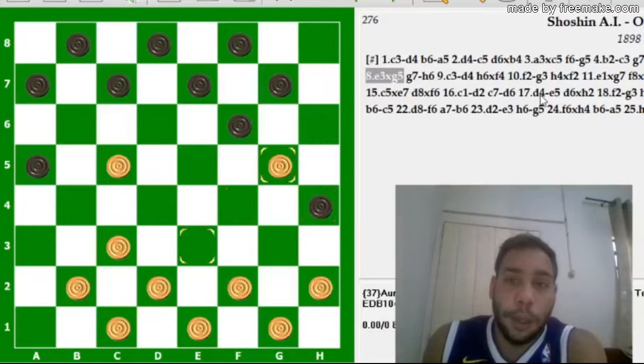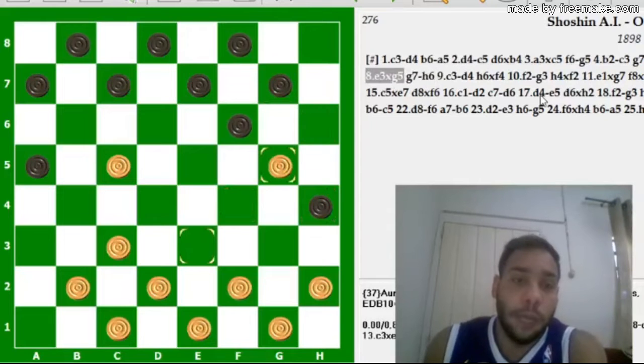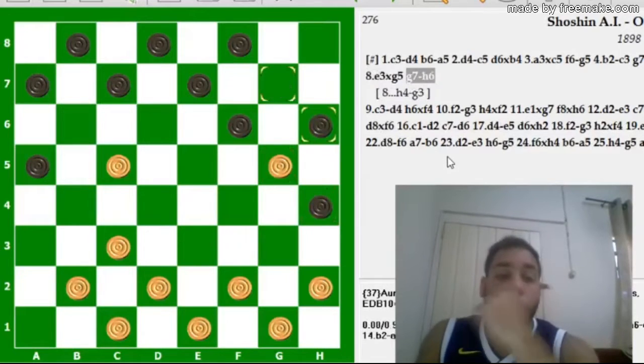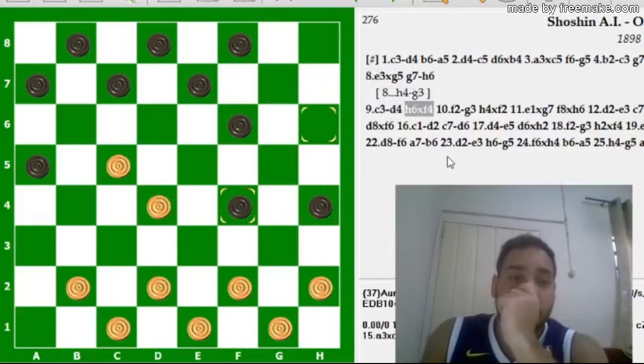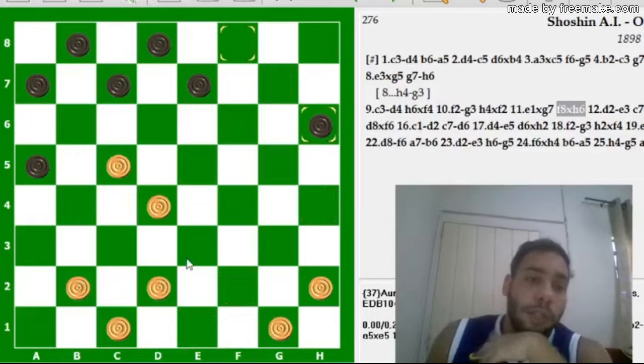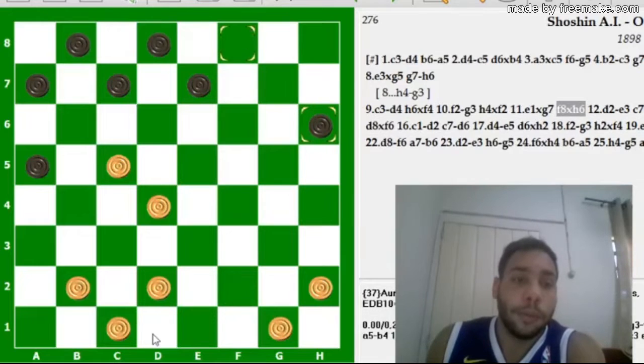Jogou, troca. G7, H6. Bom, o KYPC já manda jogar esse lance aqui. O lance teórico seria o H4, G3. Então jogou G7, H6. C3, D4. E aqui as brancas já têm um amplo domínio do centro, está vendo? As pretas só têm duas peças do lado de cá do tabuleiro. E as brancas já têm C5 e D4. A1 já desenvolveu, o H2 também já tem o espaço livre aqui para desenvolver. São as brancas muito superiores aí na partida.